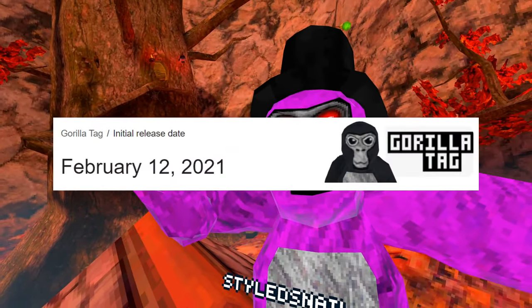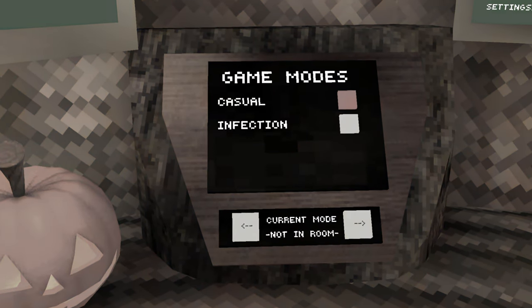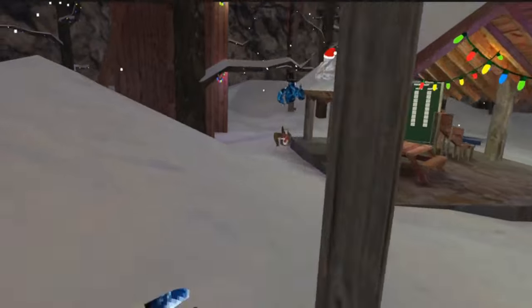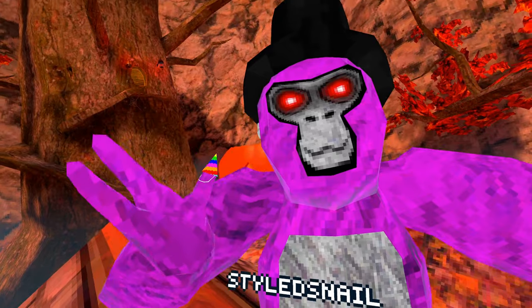Hey guys, South Snail here. When Gorilla Tag first released in February 2021, we only had two versions of Tag: Regular and Infection. Over time, the game gained some more with the iced-up loop-filled player-targeting Hunt game mode and the slingshot team deathmatch of Paint Brawl, but there are some game modes from the development of Gorilla Tag that were cut from the game.